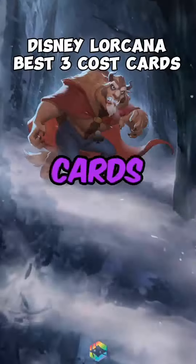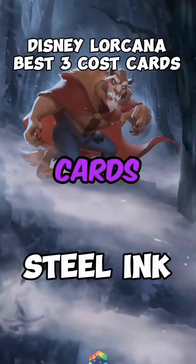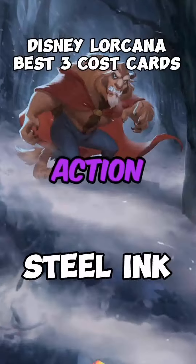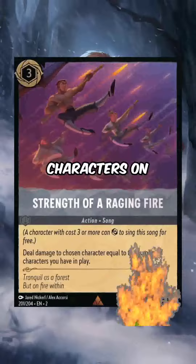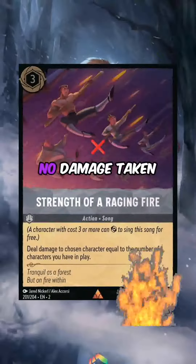The absolute best Disney Lorcana cards that cost three ink in Steel — most of these cards are actions, does that surprise you? Spot number five: action card Strength of a Raging Fire. A low gameplay card for a big-time payoff — try getting a few low-cost characters on board and then sing this card for massive damage with no damage taken back.